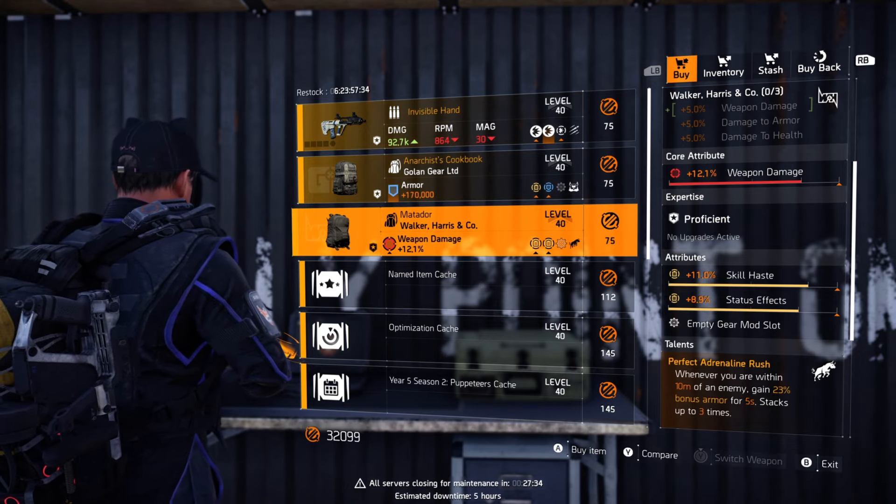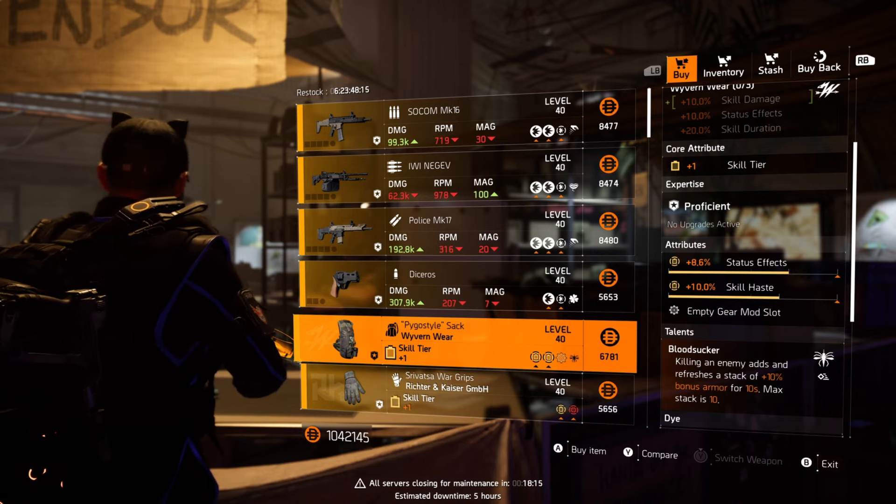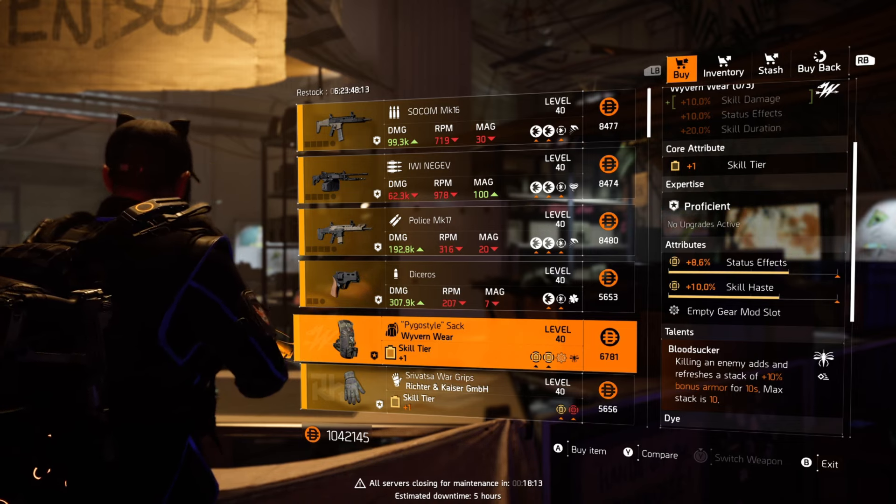At the Countdown vendor this week we've got the Invisible Hands, the Anarchist Cookbook, and the Matador. The Anarchist Cookbook's not a bad one — it's got max armor and solid regen. The Matador unfortunately is trash.